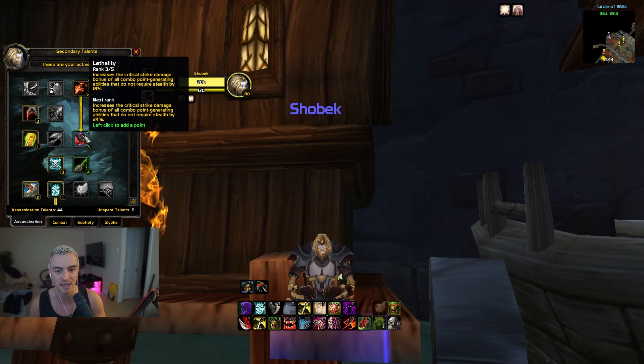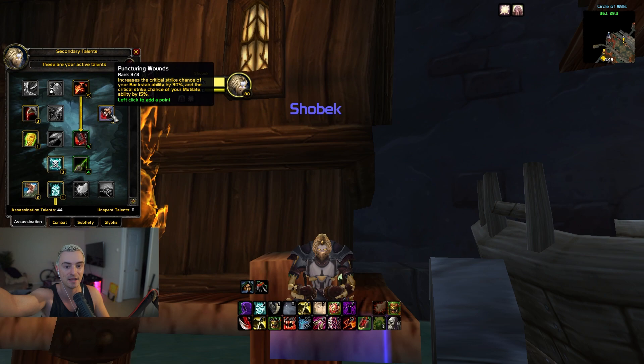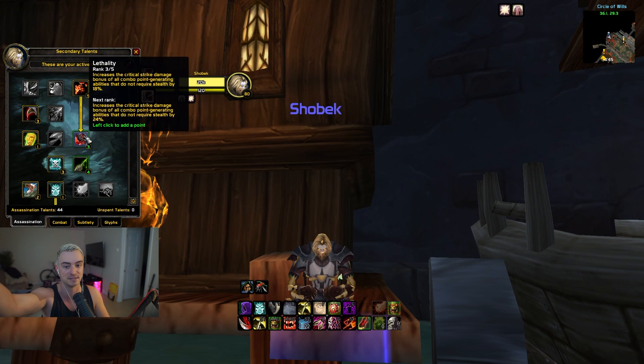Next is Lethality, which increases the critical strike damage bonus of all combo-generating abilities that don't require stealth by 18%. This is going to directly increase your Mutilate damage and make your Mutilates hit harder. Mutilate is what threads the needle in the tempo of a game. You can max this out and, especially if you're running 1.4/1.4 weapon speeds, it will make your Mutilate crits feel more like 1.8s. Combined with Puncturing Wounds, you get a 15% crit chance increase for that 30% bonus crit damage.